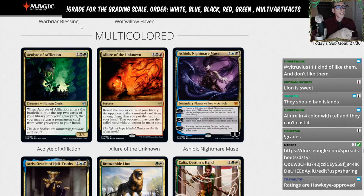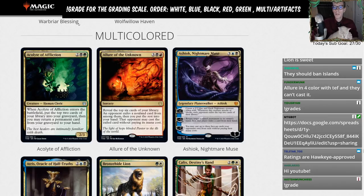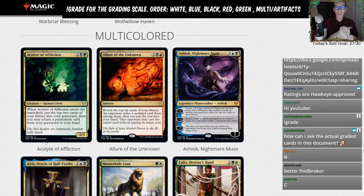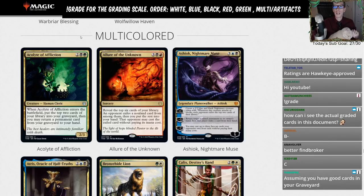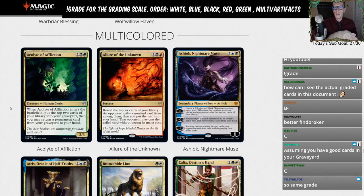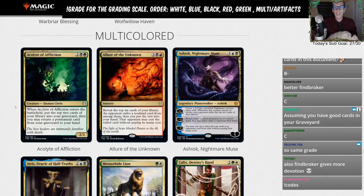Acolyte of Affliction: two black and a green for a 2/3. When it enters the battlefield, put the top two cards of your library into your graveyard, then you may return a permanent card from your graveyard to your hand. We can compare this to Golgari Findbroker, which is also four mana and is a 3/4 that also returns a permanent from your graveyard. However, Findbroker is really difficult to cast being black-black-green-green.